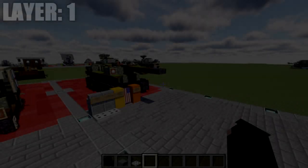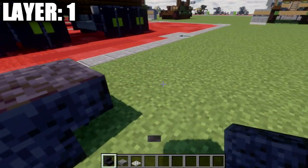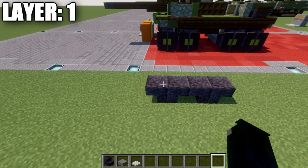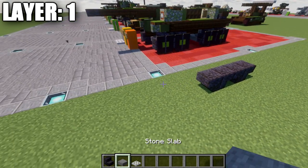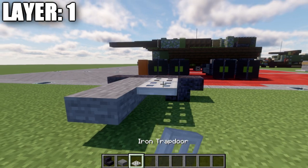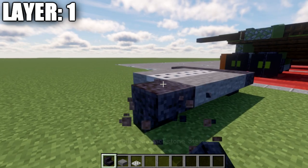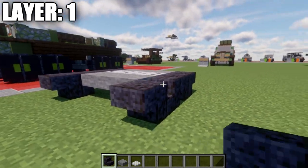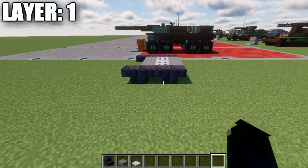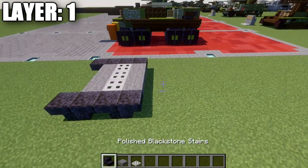Alright, moving into layer one. To get started, place down two polished blackstone stairs back-to-back, followed by another set of two polished blackstone stairs coming off those, so you have two sets of two upside-down stairs. Then place down three stone top slabs across, then three iron trapdoors, and then three stone top slabs again. Place down two more sets of two polished blackstone stairs back-to-back to make the bottom half of the front wheels on the left side — that forms the front axle and wheel setup.